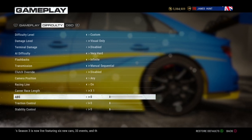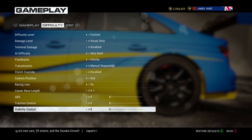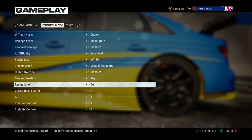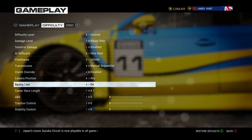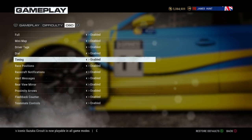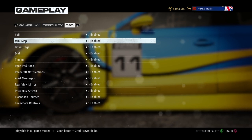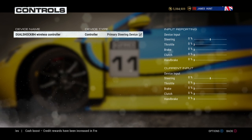ABS I always have at zero, traction control at zero, stability control at zero. The race line is always on because that helps you out massively. Everything else is enabled on the OSD.